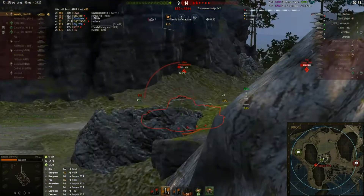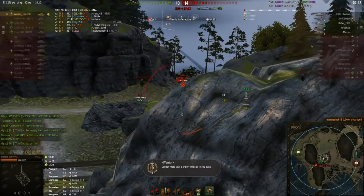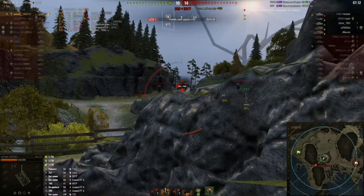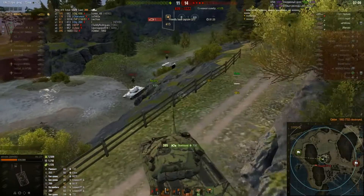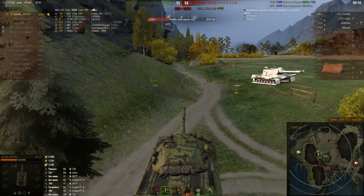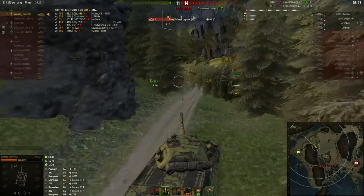Now Avocado only has 15 HEAT shells left, which should actually be enough to destroy all remaining enemy vehicles — 13 shells and 4,000 damage possible. Doing even more damage now, no real worries. Need to get back to the cap circle fast — the enemy is capping and there's only one minute left.